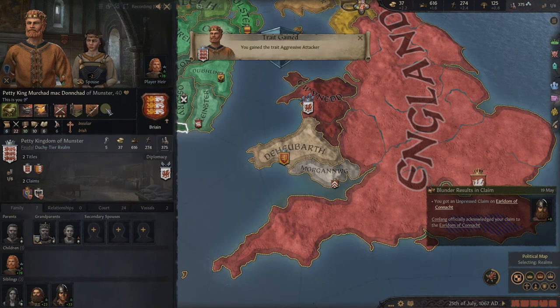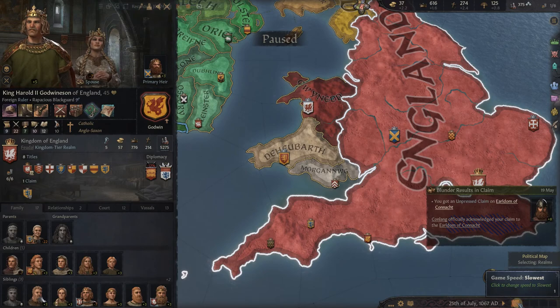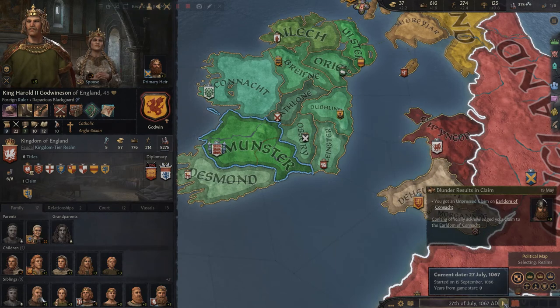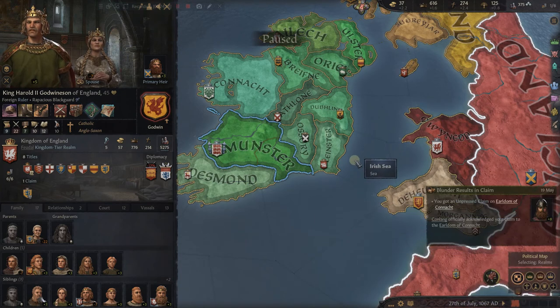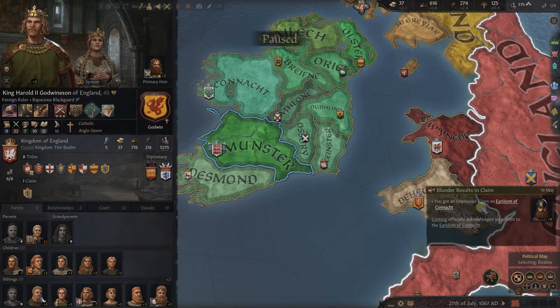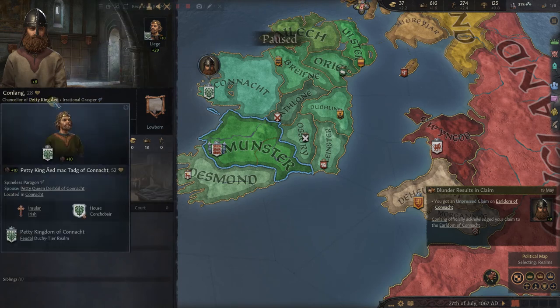Now you see how the text-based portion of the game works. We're paused because we selected that option. Let's go back down and hit play. Now something has popped up as a side notification — not a major enough event for a full read, but it says we got an unpressed claim on the earldom of Kanocht. Conlang officially acknowledged our claim to the earldom of Kanocht. Who is this guy? Conlang is the Chancellor of Petty King Ayyad.